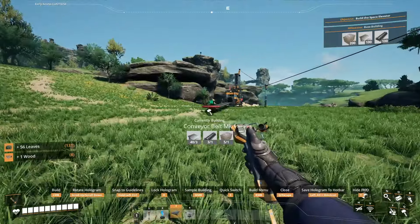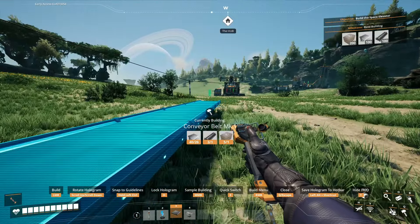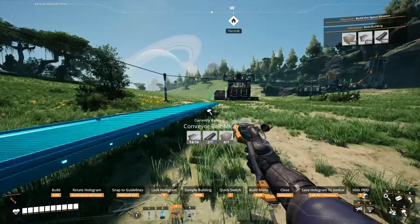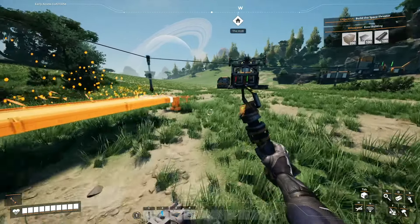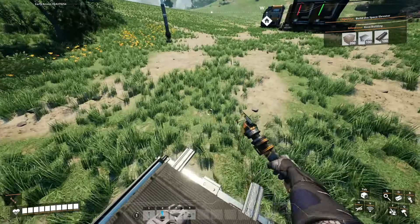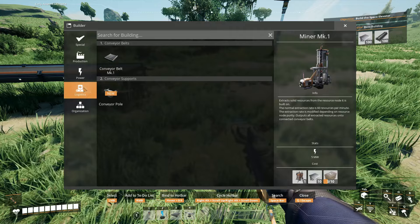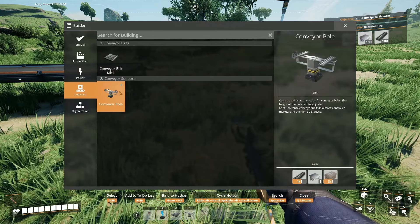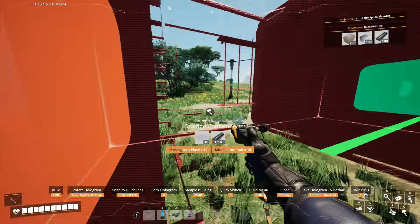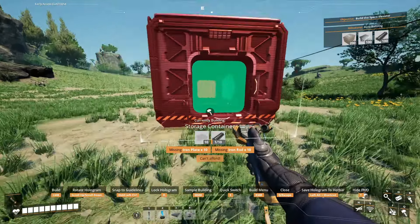Now I need to bring a conveyor belt all the way down here. This is kind of like a temporary base — it's not a temporary base per se, but it's just to get me started. If some things aren't exactly organized as much as I would like them to be, that's okay, because I'm not planning on staying here forever.